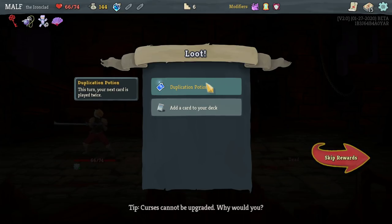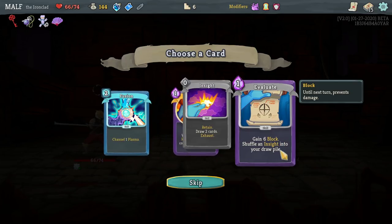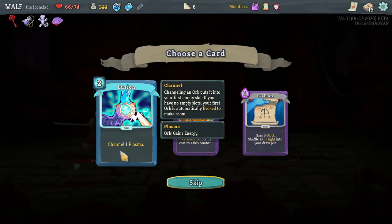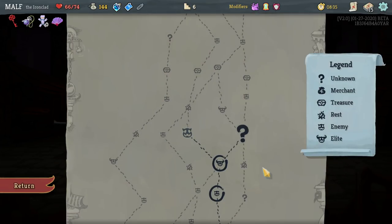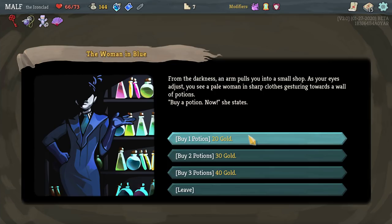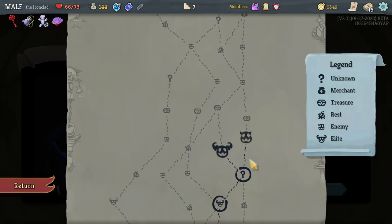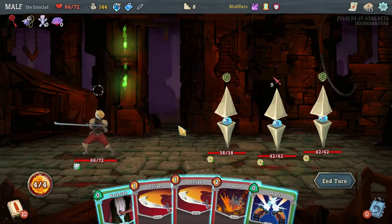Play three attacks in a single turn to gain four block — give me the Body Slam already. 'Your next card is played twice' helped us do a lot of damage yesterday. Whenever a card is retained it reduces — I'm gonna skip these. Let's go for the next elite. I'm gonna leave a little gold because if I go to the next shop and I'm 20 short on an item, which happens all the time, I'll be very mad.